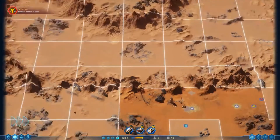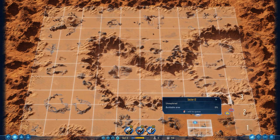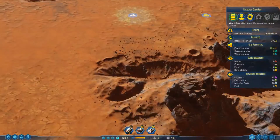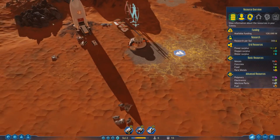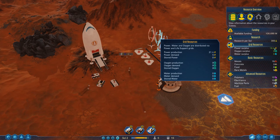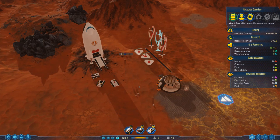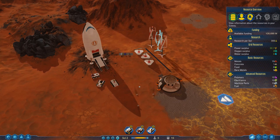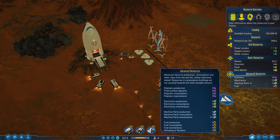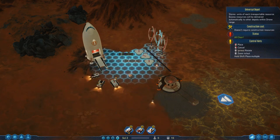We need to select areas for the sensor scanner. We'll scan this area, and we can scan up to four areas at a time — that'll be good. So we've got our areas scanning. One of the wind turbines is going now so we're up to 16.4 power, and we have a concrete surplus of two.